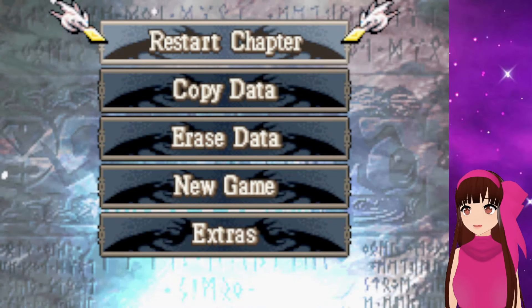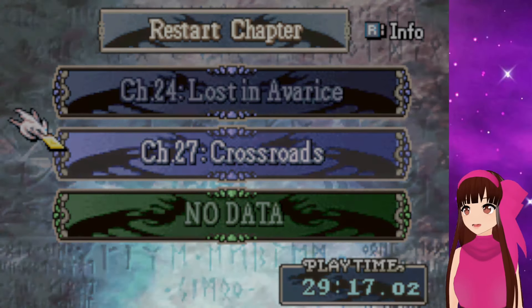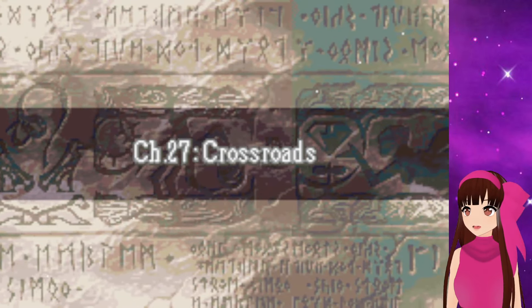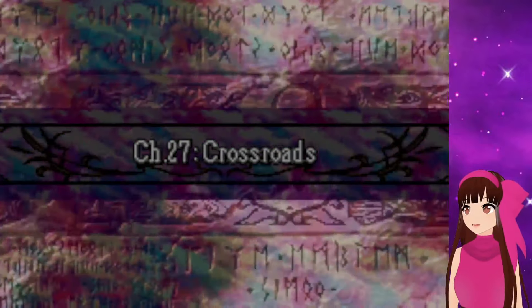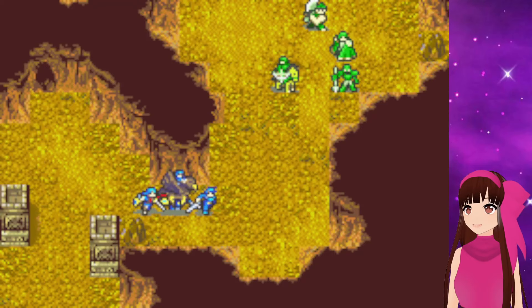Hello, welcome back to Fire Emblem The Lonely Mirror, and we're going to take on Chapter 27. So apparently we could get Amanda in this map, but in my practice run I tried to talk to her with Caden and Boone. Neither option works, so I don't know if I can't get her now because I chose to side with Ryzo, which is a bit unfortunate.